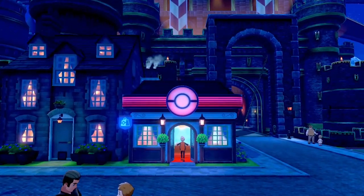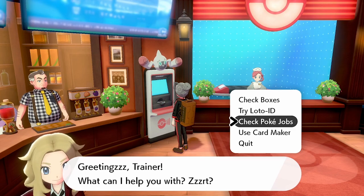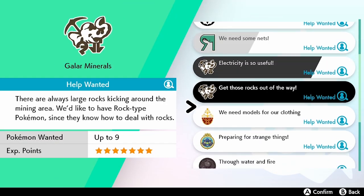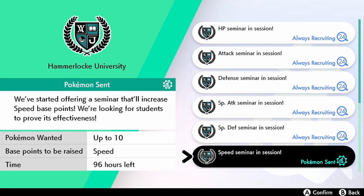To start off, head to any Pokemon Center and go over to the Rotom Computer. Once you're in there, go down to Pokemon Jobs. Scroll right down to the bottom of the list and you will see: HP Seminar in Session, Attack Seminar in Session, Defense Seminar in Session, Special Attack Seminar in Session, Special Defense Seminar in Session, and Speed Seminar in Session. These are all the Pokemon Jobs that give your Pokemon EVs.